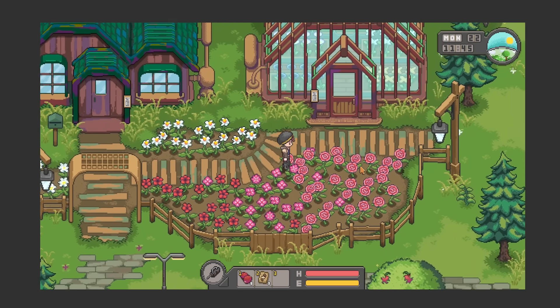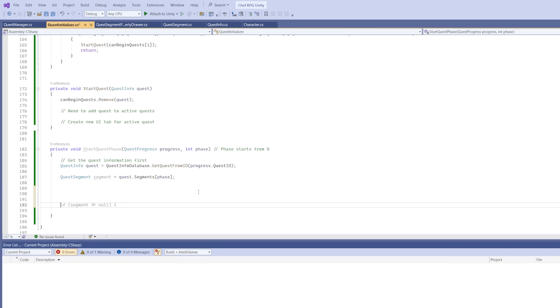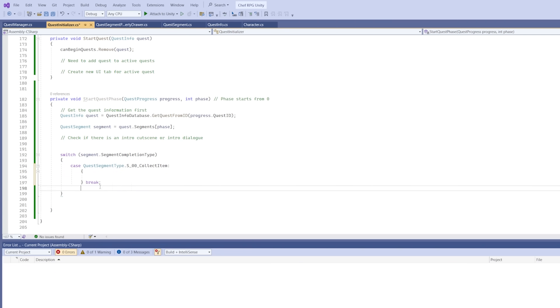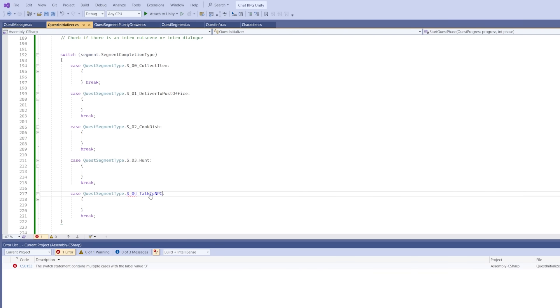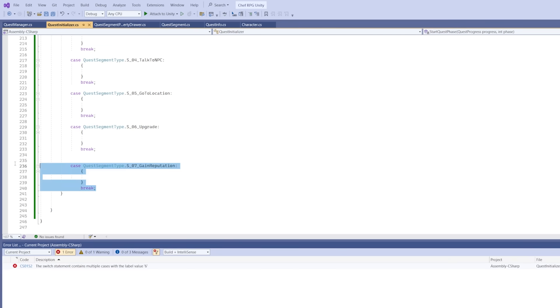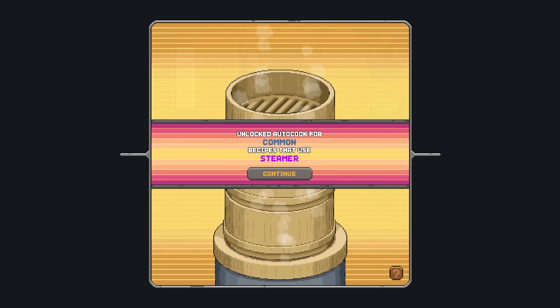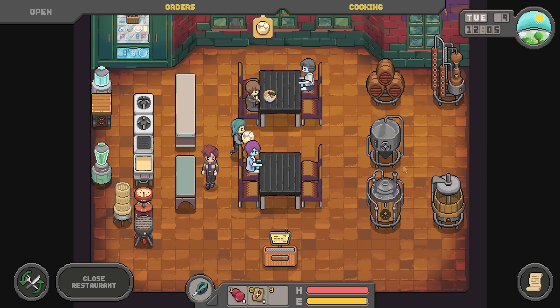Now comes the core of the quest system — the many segments that, when put together, make up the whole quest. Let's create a script that describes these segments and tracks what kind of information we need for each. Some obvious segments we need to add are: talk to an NPC, collect an item, go to a location, defeat an animal, wait a certain amount of time, or go to sleep. Since this is a cooking game, we should add one for cooking a dish. Later, we can also add quest segments for completing an entire restaurant service or hosting an event.